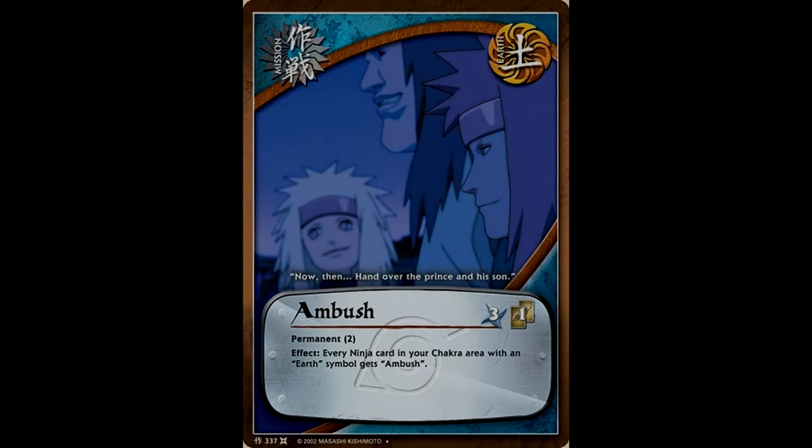As we start winding things down here, we've really only got Earth and Wind to look at, and unfortunately neither of those elements got very much in this set, but we'll take a quick look at them. We'll start with Earth because it got one of the most unique cards in Ambush. This basically gave all of your Earth ninjas the effect of Ambush. This was even sneakier than the way that Water did Ambush because this was impossible to predict — as soon as you wanted a ninja back from your chakra area, you dropped Ambush and that ninja came back. Going forward, Earth would be the other element to benefit heavily from Ambush ninjas. For right now this is really all you get, but it is a fun way to give your Hyuga ninjas Ambush.